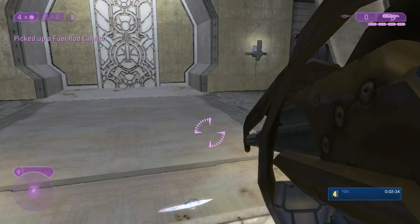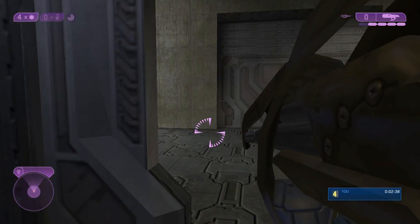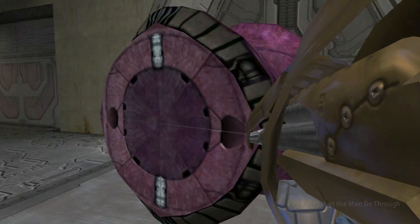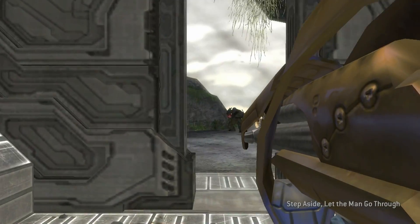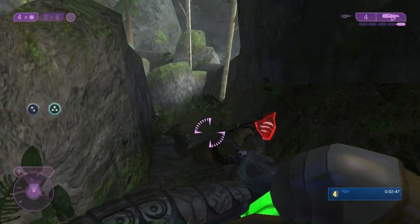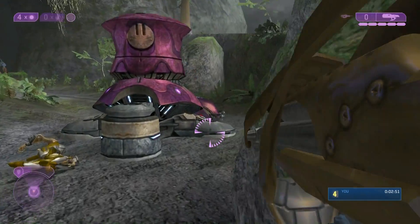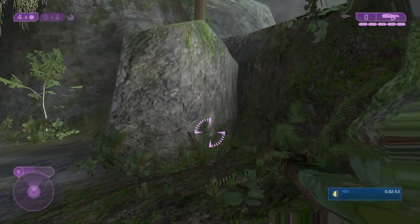Run past those people and we're pretty much at the end. Grab that fuel rod — there's more fuel rod ammo right up here, which you may or may not need. Shoot those enemies and clear them out. Don't shoot too quickly, because there's an invisible barrier for like the first half second those doors are opening. You'd think you could see through them, but you can't.